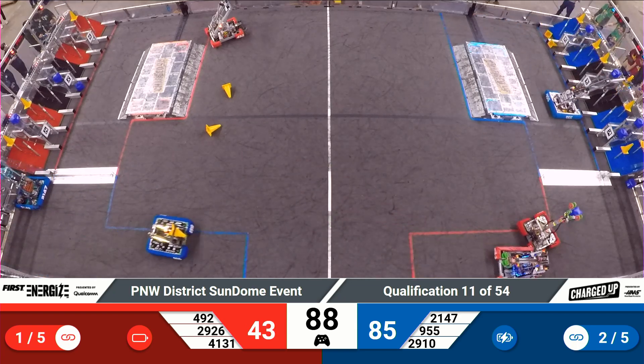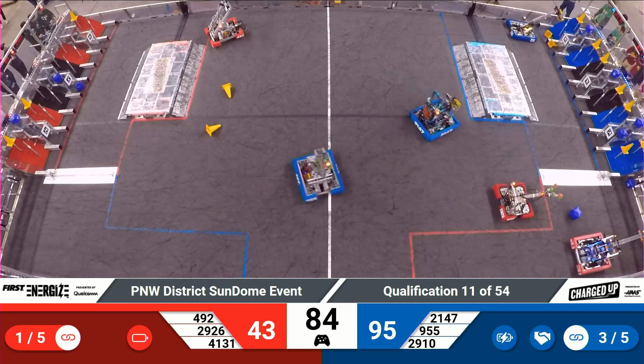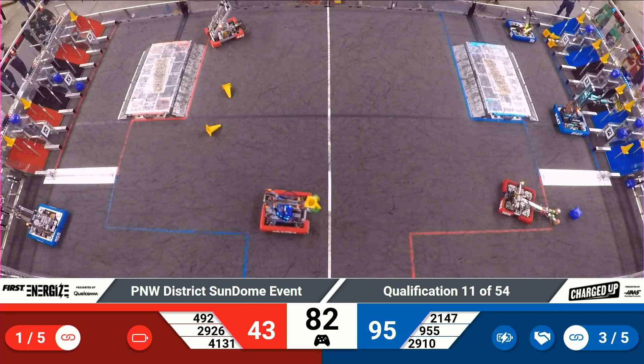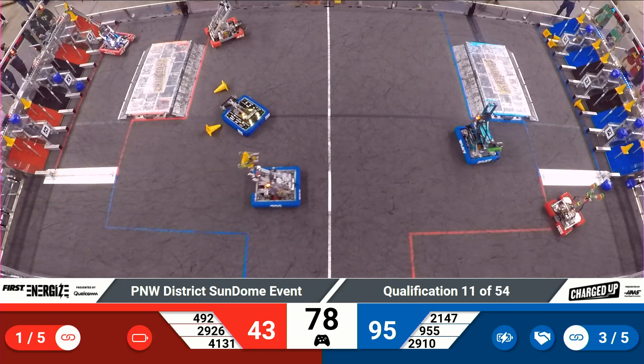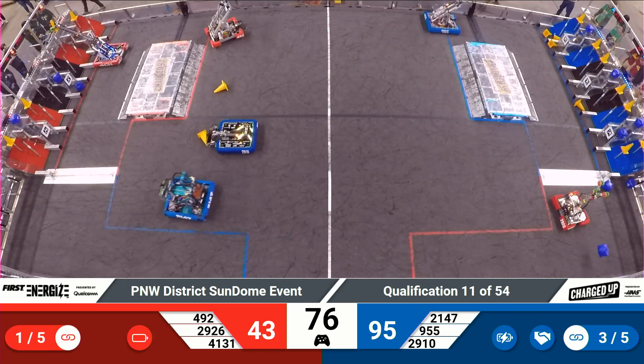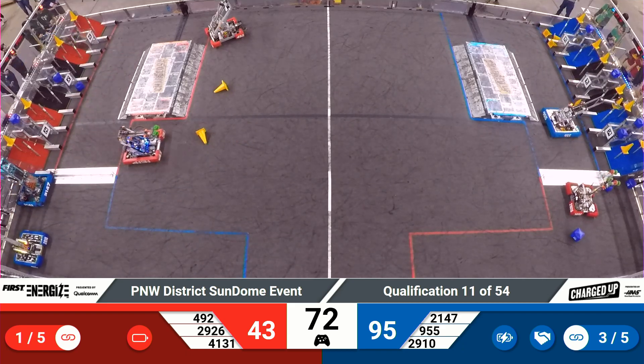Zipping around now, looking at the Blue Alliance side of the field. CV Robotics with a cone ready to go — drops it off, five points to the Alliance score. Followed up quickly with one more cone coming in from Jack in the Bot. Looks like that's going to be a middle row score, and they waste nearly no time zipping around right in front of the Red Alliance charging station.